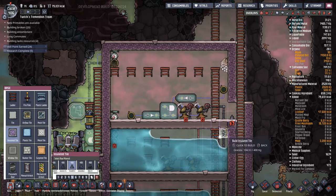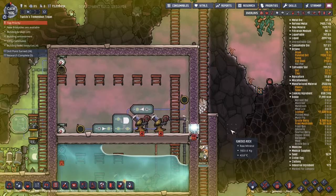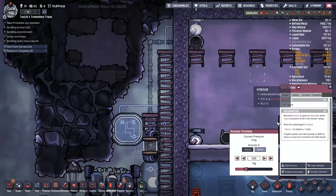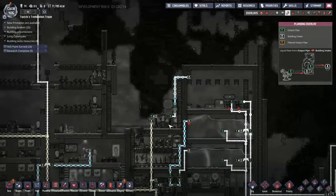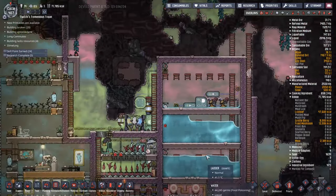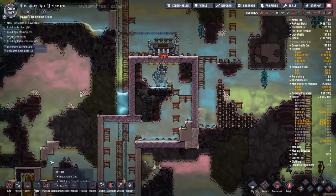Something I noticed whilst going around the base is that our polluted water is not being processed down into clean water right now. The two hot water tanks at the bottom are currently full, and the top water tank had a hole in it, so it wasn't told it could run. Now that we've sealed up that hole, I'm going to make sure all the signals are being sent properly. Thankfully, the single sieve is actually enough to work through all the pumps and all the polluted water we're pumping in — it's managing to clear through quite spectacularly.